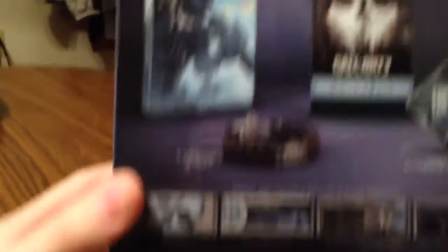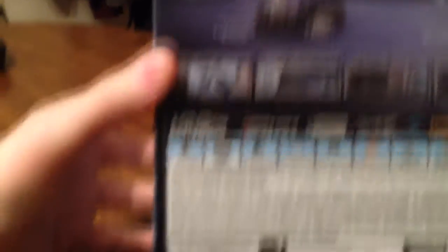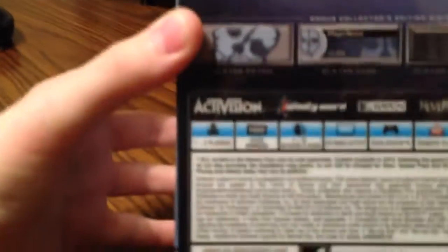I've just got the barrel of the gun and some glare from lights in the background, I suppose. Sorry, I'm using my iPhone here — I don't have a camcorder. But we've got a collectible steelbook, Season Pass with the free fall map, and the paracord strap. This also comes with a player patch, player card, player background, and the official soundtrack.